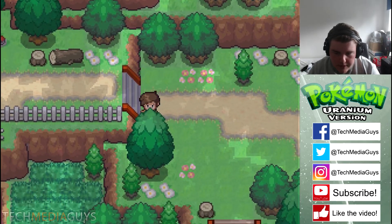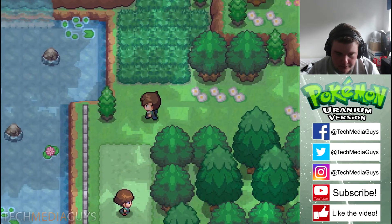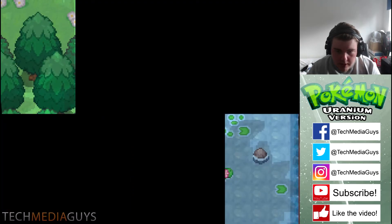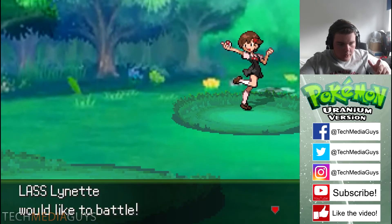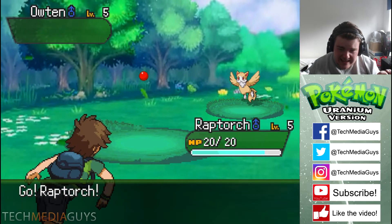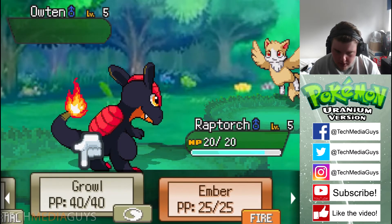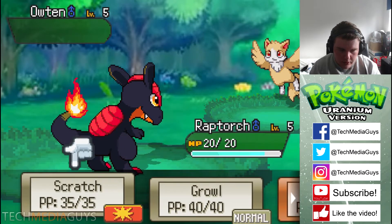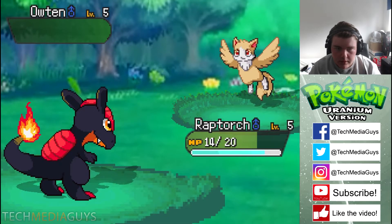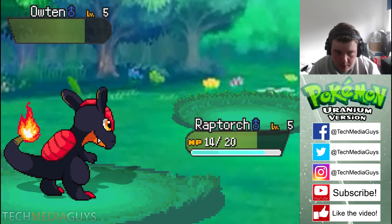Route 01 — this is serious business. What are we going to catch, what are we going to find? It genuinely is the first Pokemon trainer! Last Lynette — come on, and Alton. Easy! What will Raptorch do? Scratch, Growl, Ember — I will do a scratch. I need to use Ember, I need to win this battle seriously. Can't be losing on my first battle, that's embarrassing.